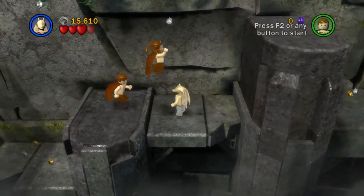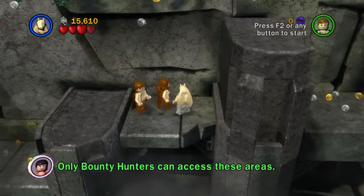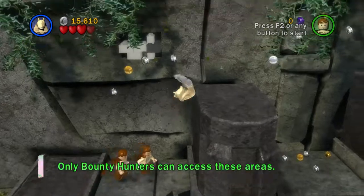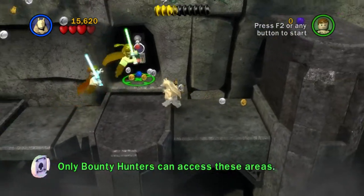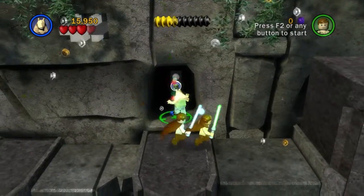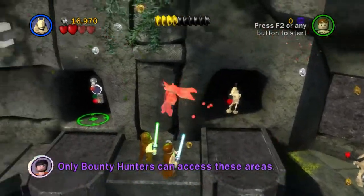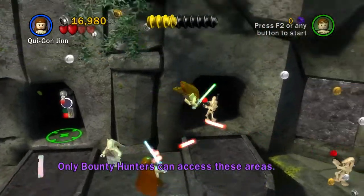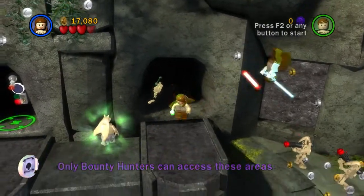That's weird. In LEGO Batman, what I like is you don't really have to be close to your character to switch. I think it's because in this game you accumulate parties of like five or six people at one time, so it'd be kind of hectic if you wanted to switch between certain people. In LEGO Batman, it's basically just Batman and Robin.